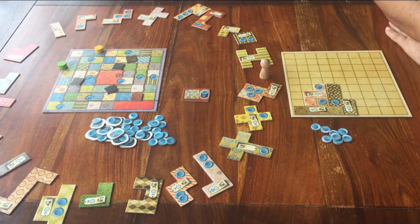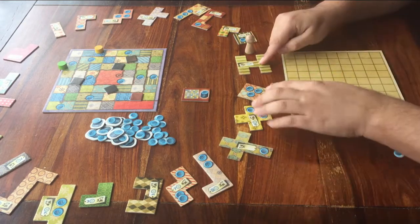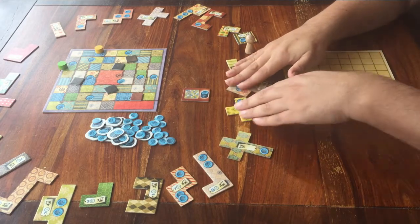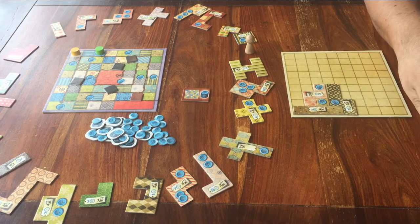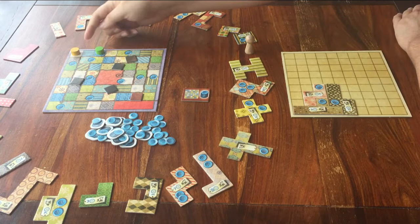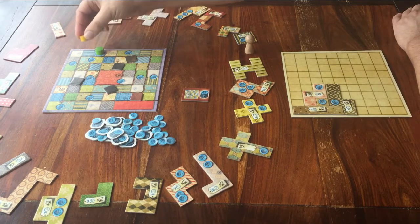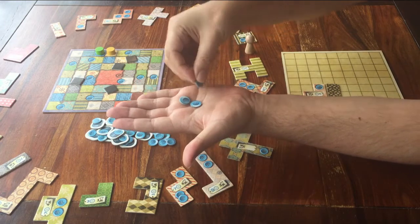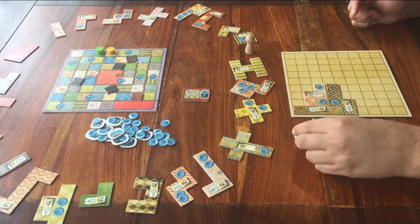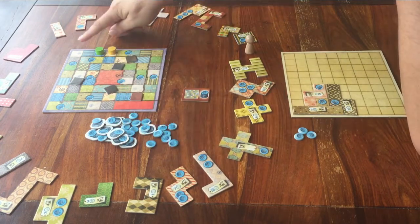Detail number three: what happens when it's your turn and you don't have enough buttons to buy any pieces? Or maybe you don't feel like getting a new piece. In that case you can pass. If you want to, or if you have to, you can pass when it's your turn. Then you move your player token to one space in front of the other player. For example, the other player is here, so I go one, two, three — I chose to pass and I moved three spaces. And that gives me three buttons from the bank. So when it's your turn, you can choose to pass, move in front of the other player, and take as many buttons as you have moved on the board.